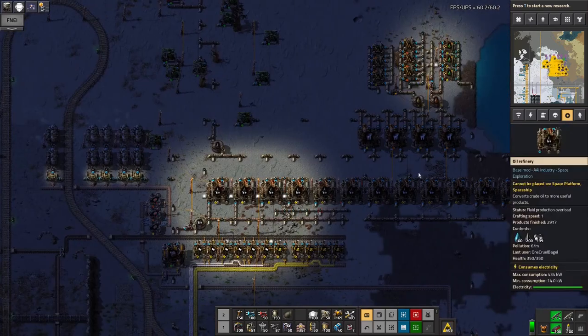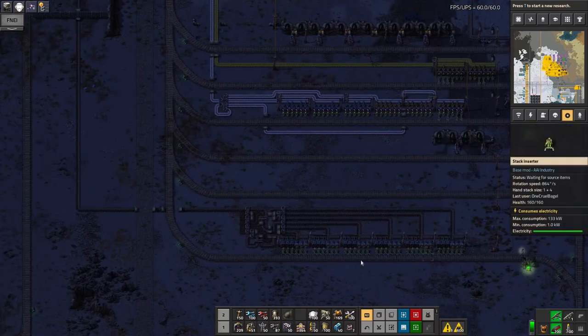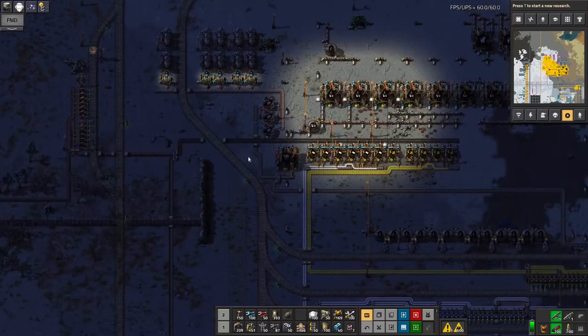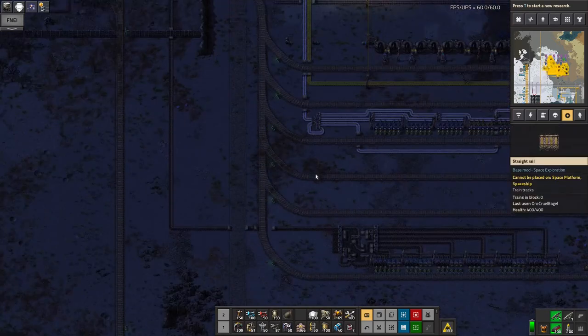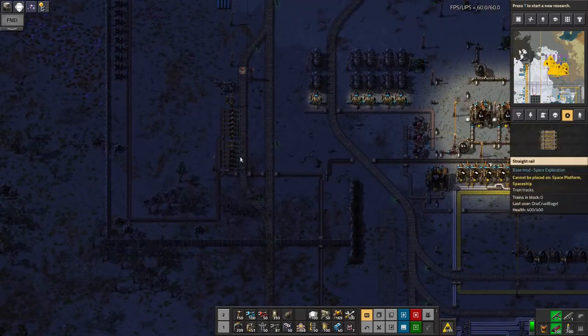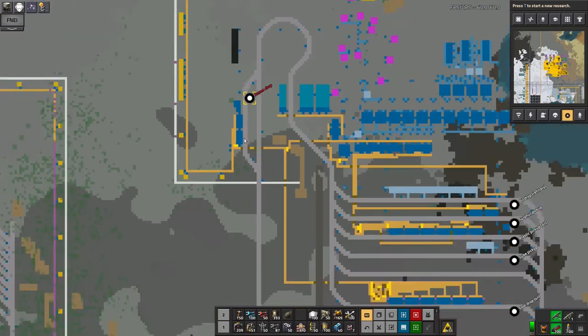Otherwise, this area seems to be running okay. I've extended the plastic station here in preparation for the red circuit production, and I've put in a coal drop-off station here because we're getting through a lot of coal in making the plastic. Bringing it all in on the ammo train just wasn't practical anymore — the ammo train was forever shuttling back and forth to here and never going off to other places that need it.